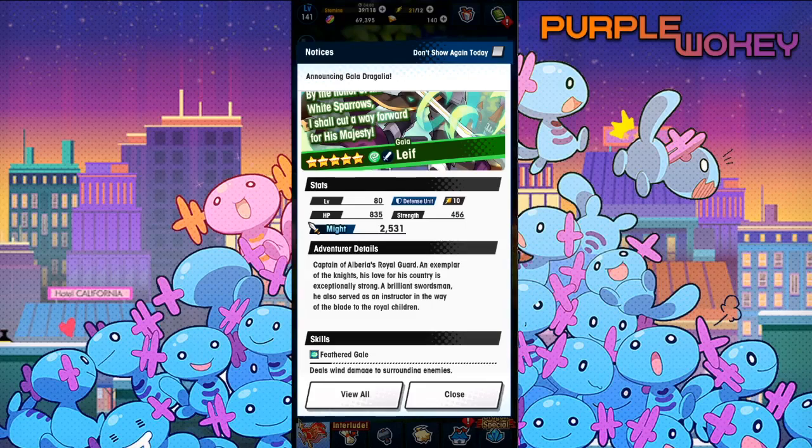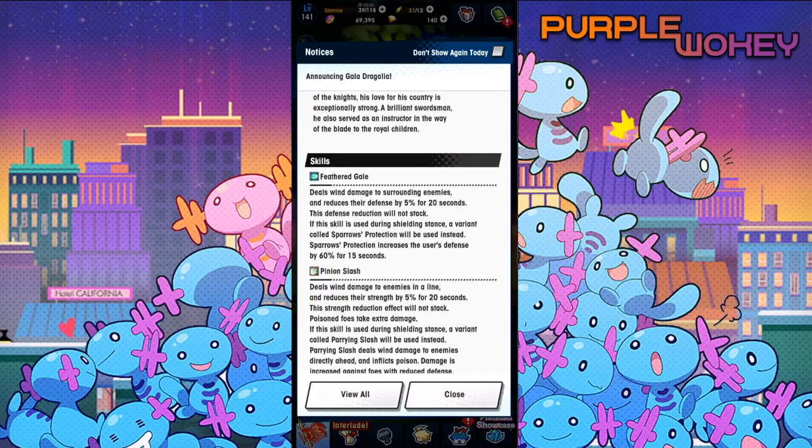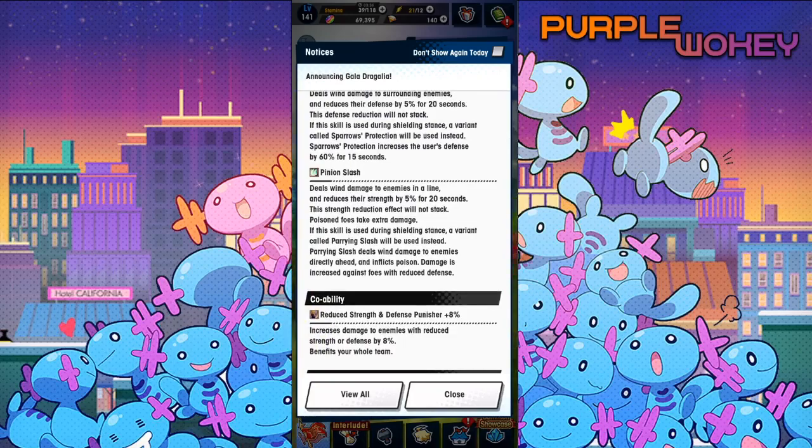A brilliant swordsman, he also serves as an instructor in the way of the blade to the royal children. Feathered Gale deals wind damage to surrounding enemies and reduces their defense by 5% for 20 seconds. This defense reduction will not stack. If this skill is used during shielding stance, a variant called Sparrow's Protection will be used instead.